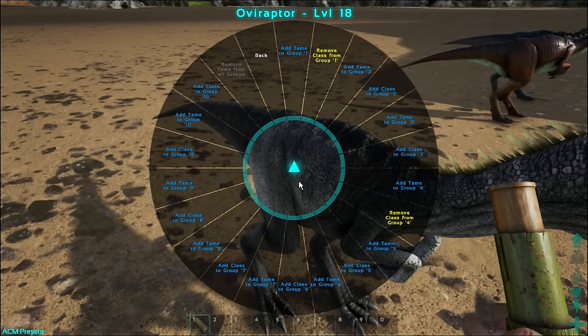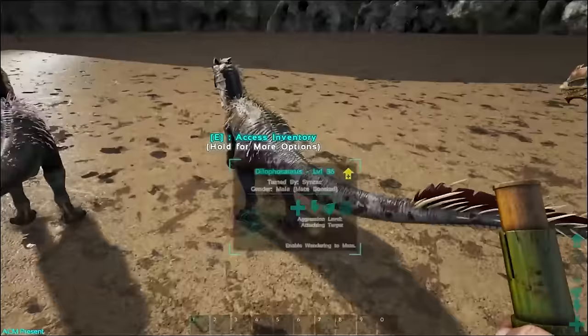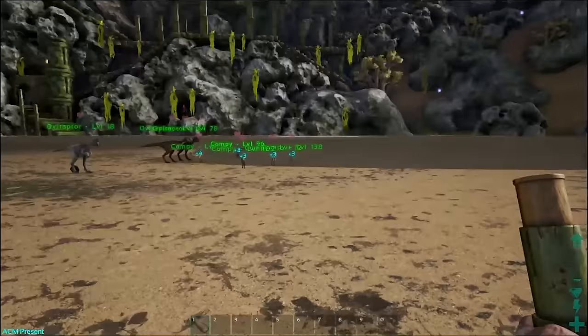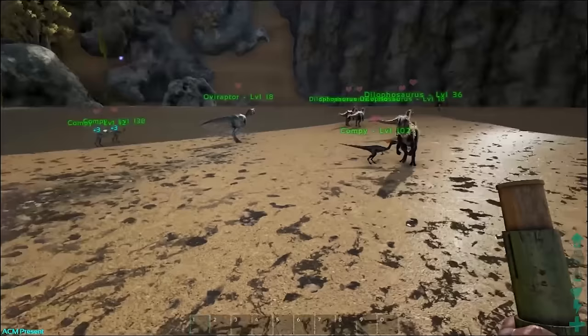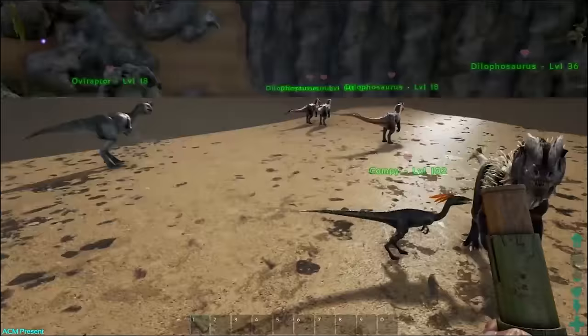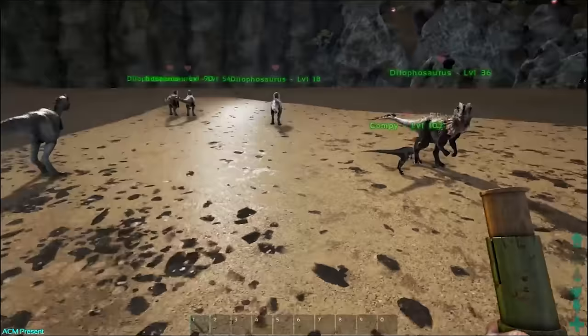Now let's create a new group with one of each dino. This will be group five. I'll add tame to group five for this oviraptor, add tame to group five for this compy — my favorite one — and add tame to group five for this dillo. Now let's check group five by hitting 5: it's one of each, just like we set up. And I'll move all those guys right there. It's super handy for separating and moving dinos around.